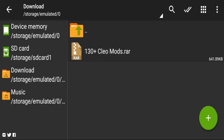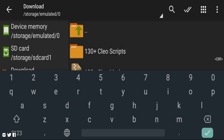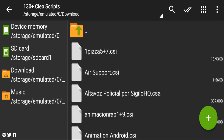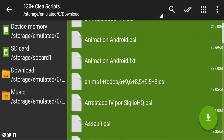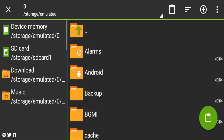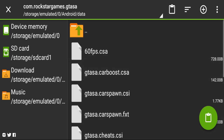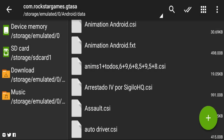Installation is straightforward. First, download the file using the link in the description, then get the password from the description. Open the folder, select all the CloScripts on screen, click to select all, then copy or cut them. Go to your device's internal memory, navigate to Android > data > .rockstargame folder, paste everything there, apply to all files, and that's it.